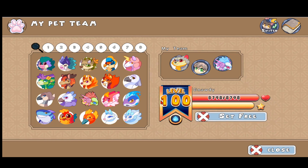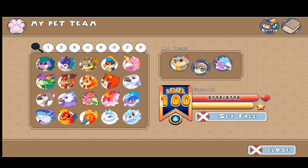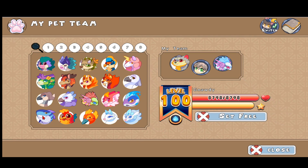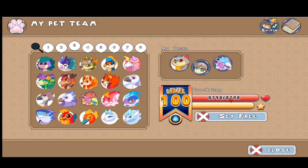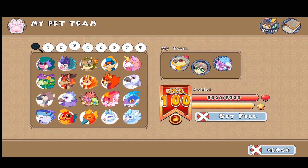The Gnadi has eight thousand seven hundred and ninety-eight health at level 100, and now looks like this fish-shark creature — half fish, half shark. Its evolved version also changed: it now looks like this weird shark. It has eight thousand seven hundred and ninety-eight health.